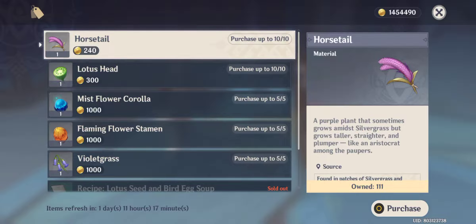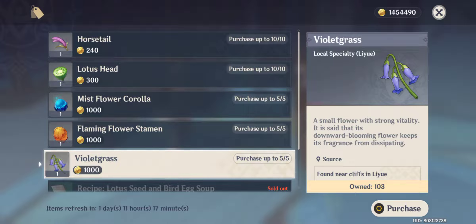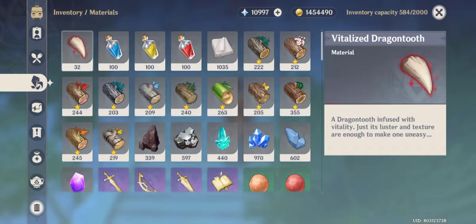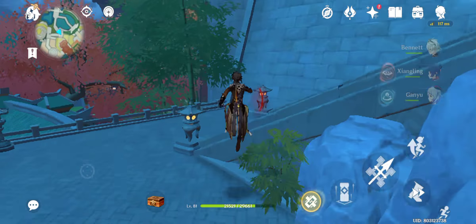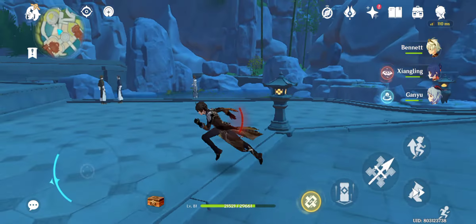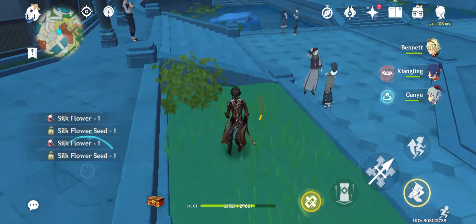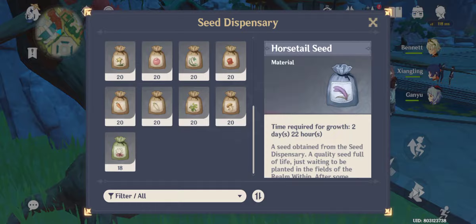Horse Tail isn't really needed much — I don't even know what it's needed for other than cooking. Violet Grass — you can buy it here. There's also Glazed Lily — quite a few of them up in those rocky areas on the platforms. Here's the Silk Flower and Glazed Lily. I still need two more, then we're done.